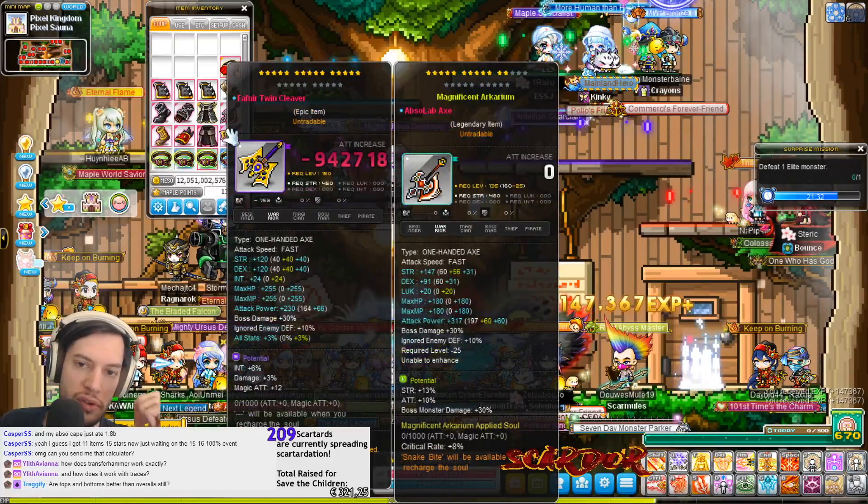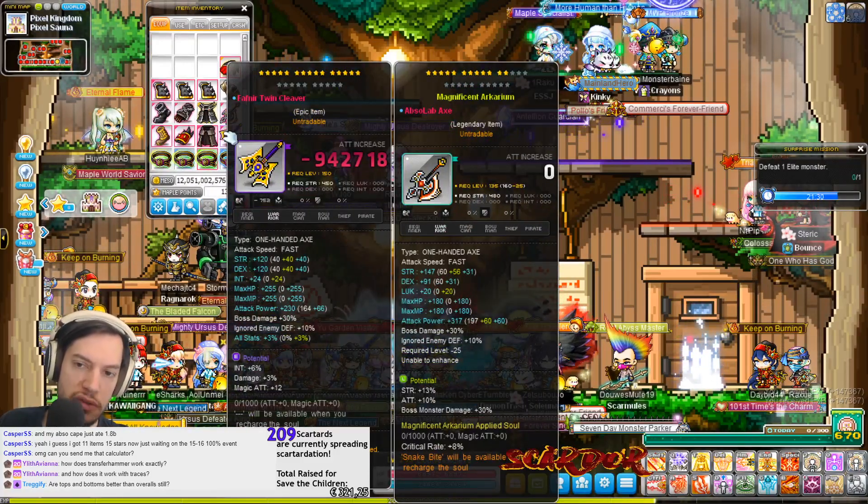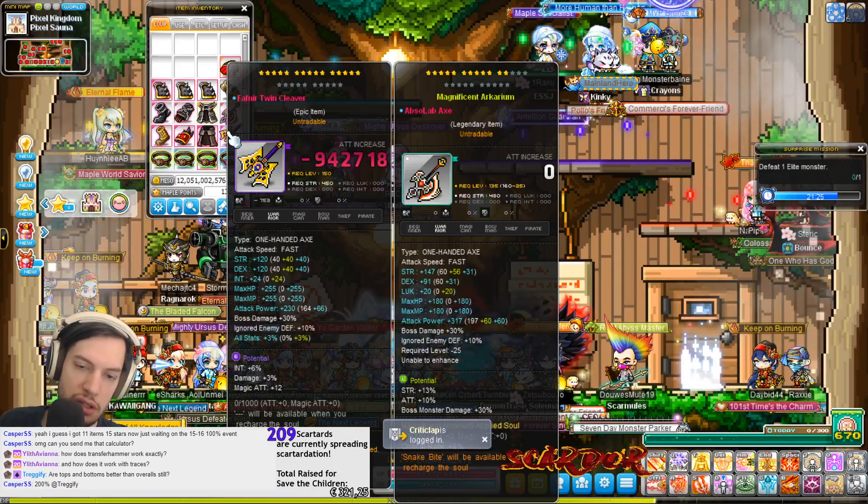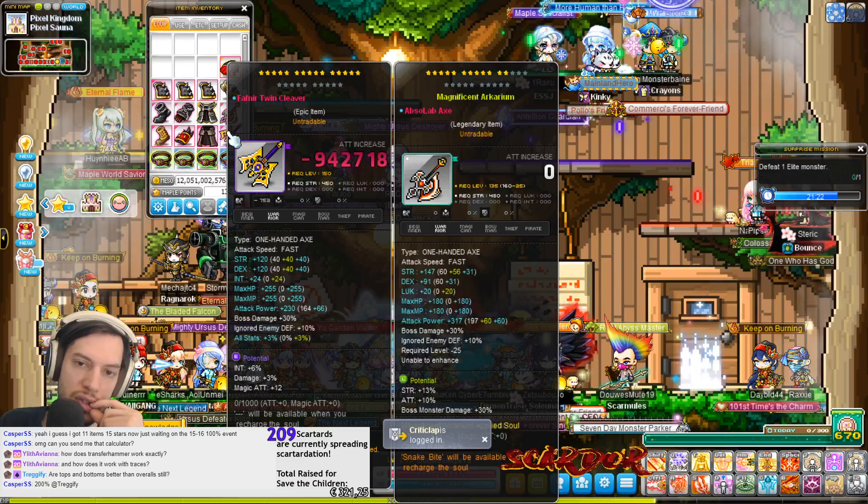What gets transferred: if it's a soul weapon, that gets transferred. If it has a soul on it, that gets transferred. The amount of star force gets transferred minus one, so it costs one star to do the transfer.